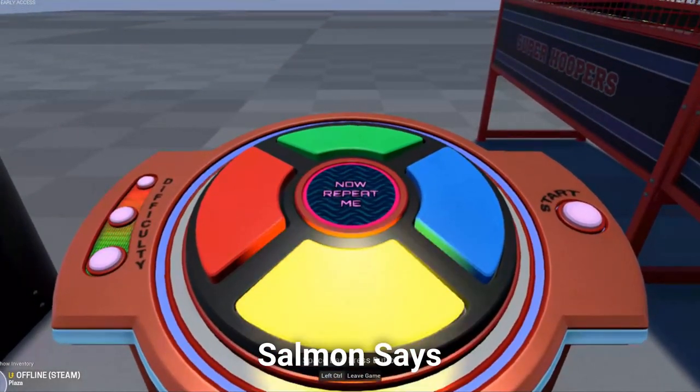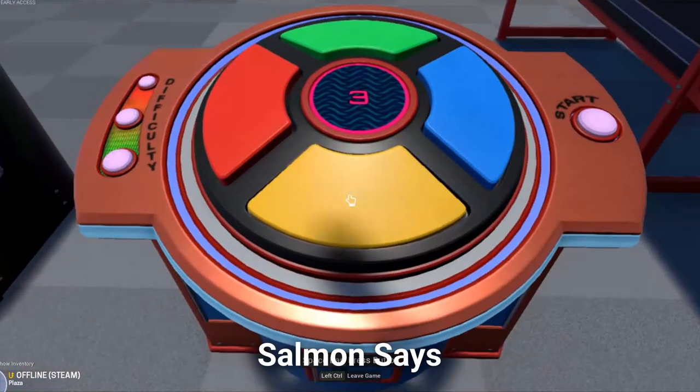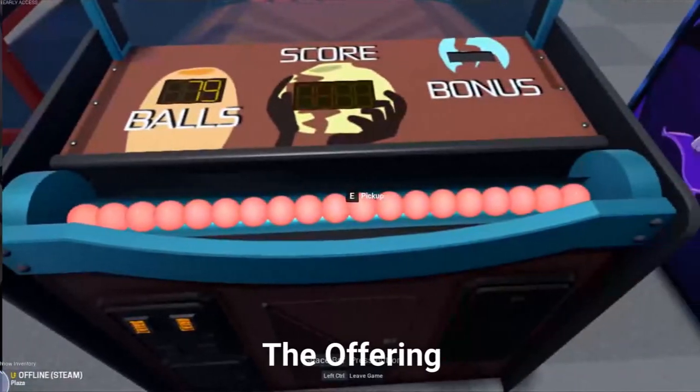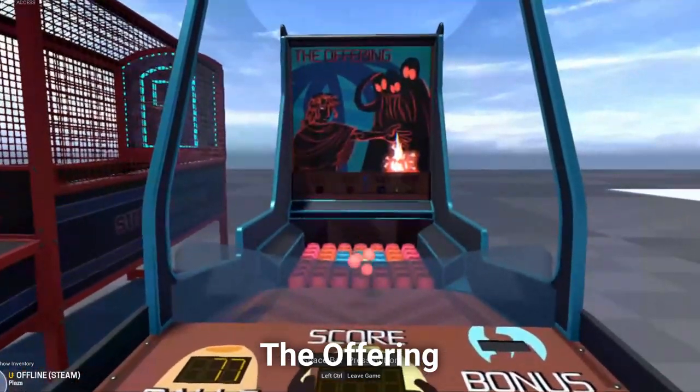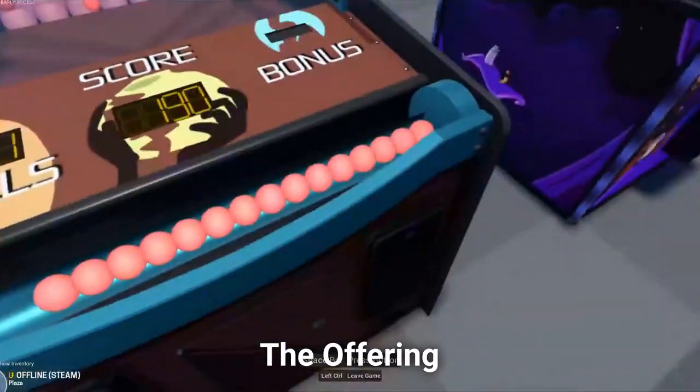Salmon Says is a simple game where players repeat the colour pattern as it gets longer and harder to memorise. It now has a screen that shows your progress and taunts you. The Offering is a carnival-style ball toss game where players throw ping pong balls into bowls to score points. The Offering had many bug fixes and improvements.